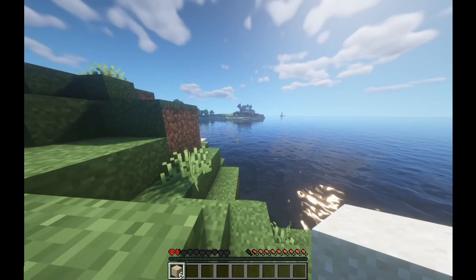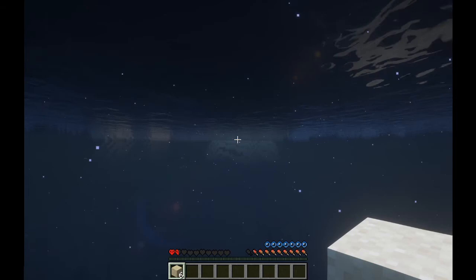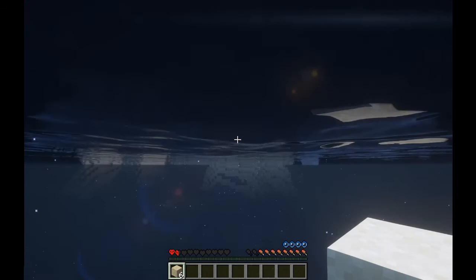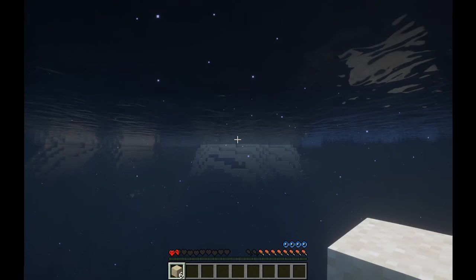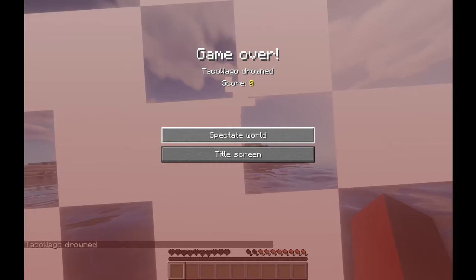Those are trees! Now head over to that island. If there are any drowned, you're doomed — drowned mobs are very common in big ocean areas, so you're most likely gonna die from drowning or from a drowned. Both involve drowning. My computer is so slow... whoops, I'm drowning — I died! You're gonna need to create a new world because you're very, very unlucky.